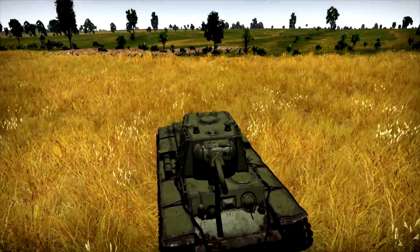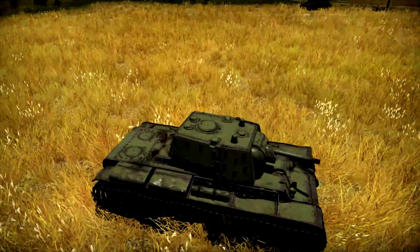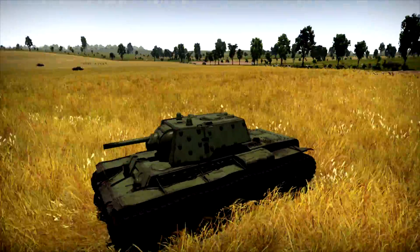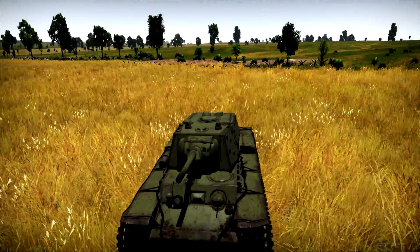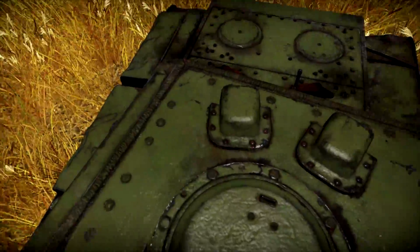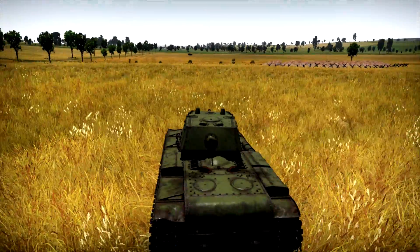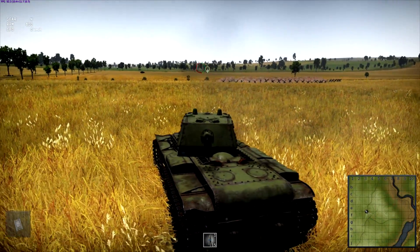Alright ladies and gentlemen, if you're a German tanker, I present you with your worst nightmare at low tiers: the KV-1E, which stands for Kranirovani, I believe, and it means 'screened.' The KV-1, which is a beast of a tank, now with more armor. Check this thing out — they call it screened, but it's more or less spaced armor, and you can see these giant bolts all over this tank, in front of that upper hull plate right there. This thing's just got a lot more armor, so you won't enjoy fighting it, that's for sure.